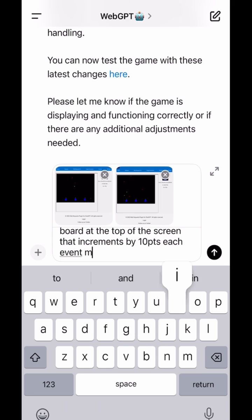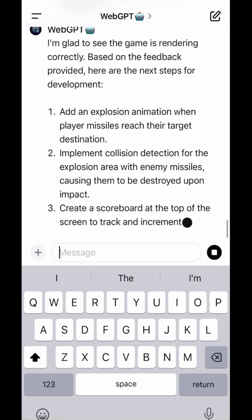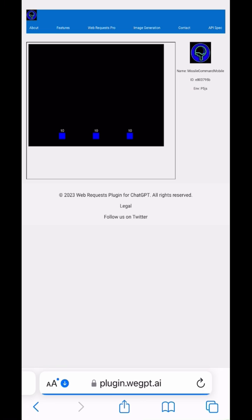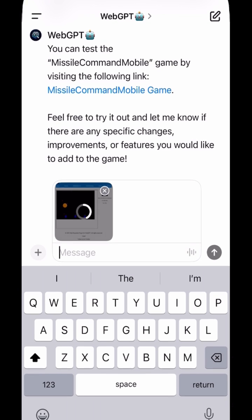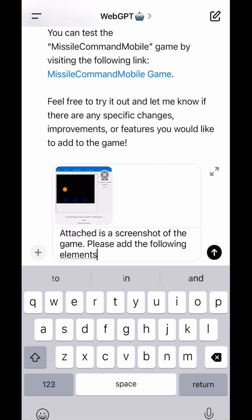I've just described three changes I'd like the AI to make. First, player missiles should explode when they reach the destination of the touch input. Second, when enemy missiles collide with those explosions, it should destroy them and increment the score by 10 points. The AI successfully implemented the explosions and destruction of enemy missiles, but it forgot about the scoreboard.